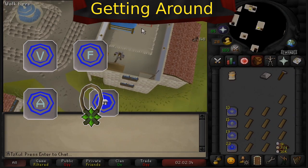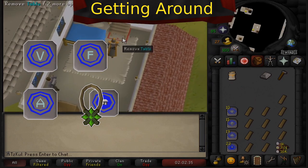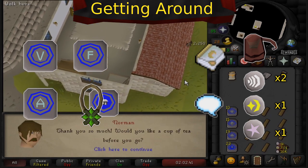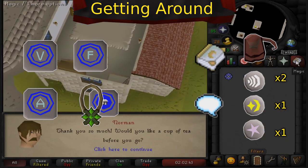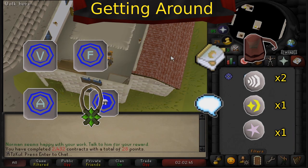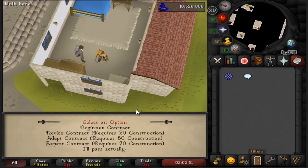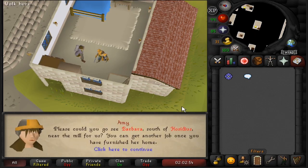To achieve the fastest possible experience in Mahogany Homes, you must stay on Lunar Magics and use the NPC Contact spell to contact Amy. When on Lunars, you have to use teleport tablets instead of runes for transportation. You don't need to use Lunars, however — regular teleport runes do just fine, and a Rune Pouch can help you save inventory space with both methods. For Ironman accounts, making the tablets could be more time than it's worth.